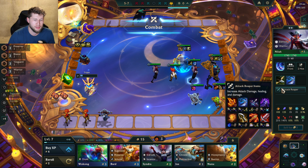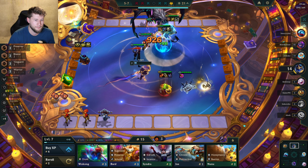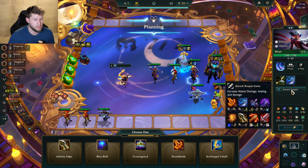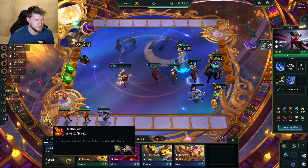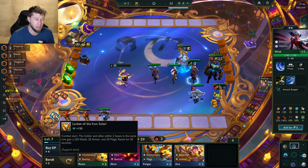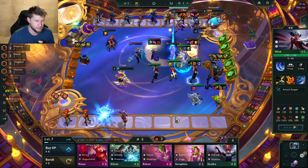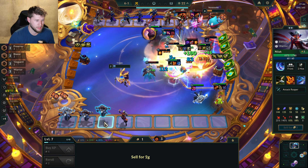If I can get the Recurve Bow with a glove, that'd be nice to get another Last Whisper. Characters I can sell — they're not two-costs so I sell immediately. A Deathblade — I think for Nyla that's a good one. I'm doing it! Gain a random effect — yes! That makes me happy. We're gonna re-roll a bunch. I got another two-star Akali. Now dropping the Akalis because I only need one more Zilian.